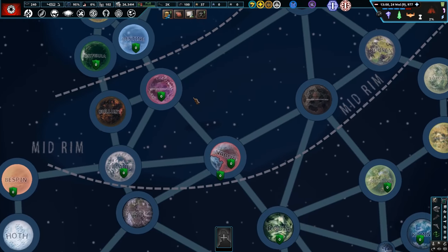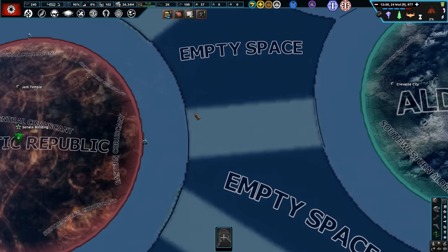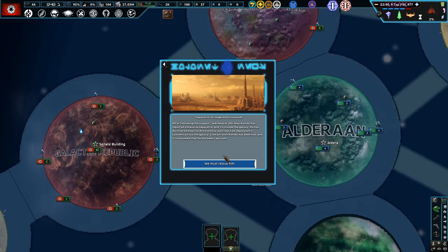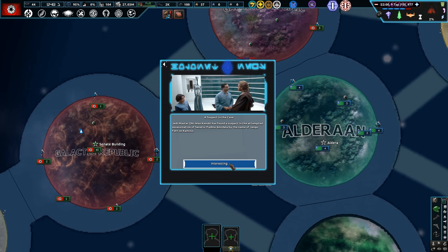Geonosis is just a little bit to the south — the army won't take very long to travel once we get it. A separatist stronghold has been discovered. Obi-Wan Kenobi has discovered a grand droid army — we've got to go rescue him. The Clone Army is now at our disposal after negotiations, and he's met Jango Fett.